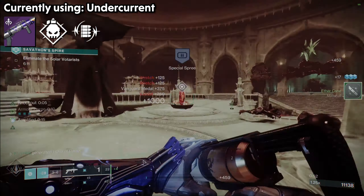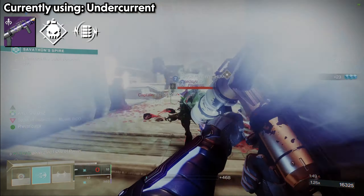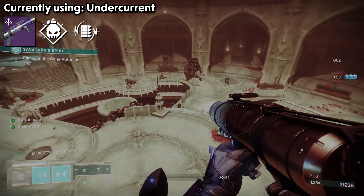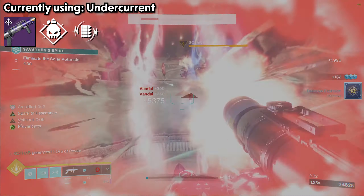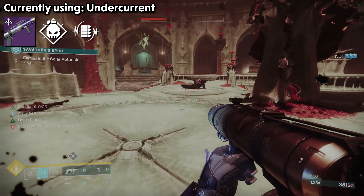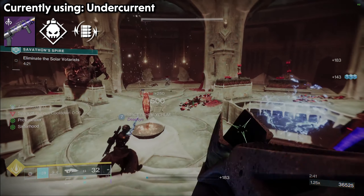Let's talk about the left-column traits. In Undercurrent's left column, we can get Demolitionist, which is one of my personal favorite traits. The main reason I like Demo is that it replenishes grenade energy on each kill — 10% to be exact. With how waveframes can clear adds very easily, and with the addition of Volt Shot making it even easier, you will get your grenade back very quickly. Demo will also allow you to throw a grenade to reload your magazine, but keep in mind that this method of reloading will not proc Volt Shot, so you still need to manually reload if you want Volt Shot to work.